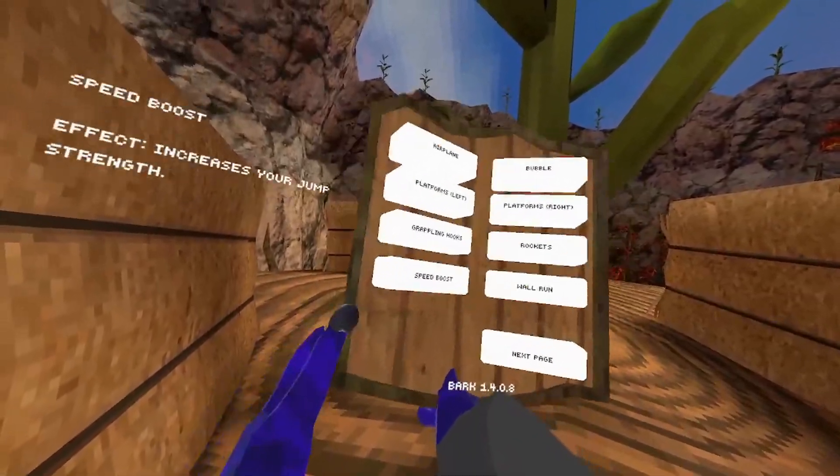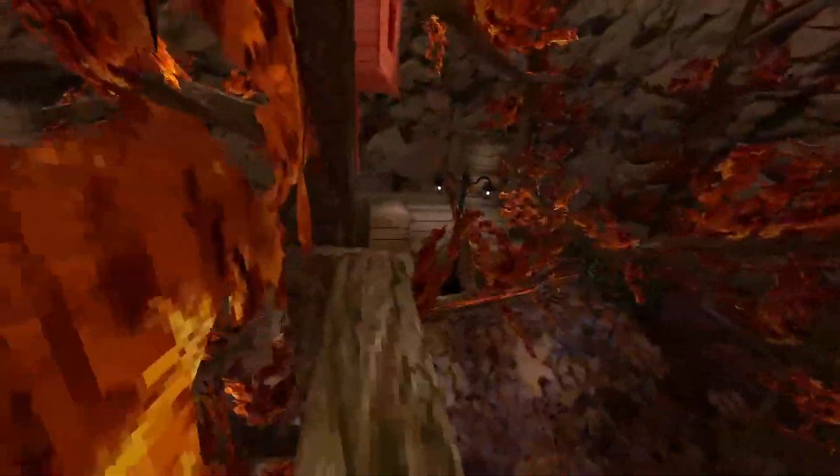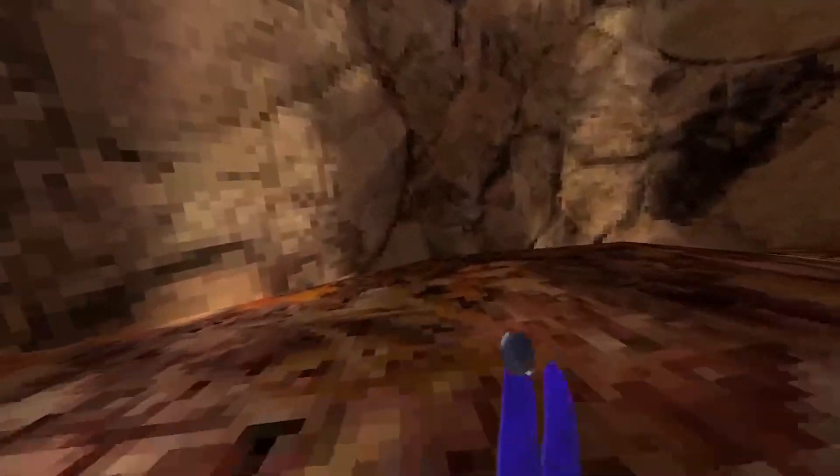Next one is speed boost. Any mod menu has speed boost, like this one, but this one will give you a massive one — like, a little bit. The next one is wall. It's like wall walk, but it will make you go up the wall, and it's a very cool one. This is what it looks like.